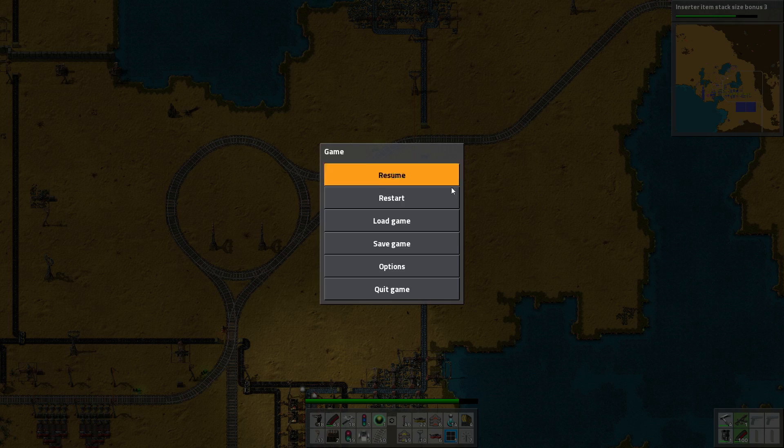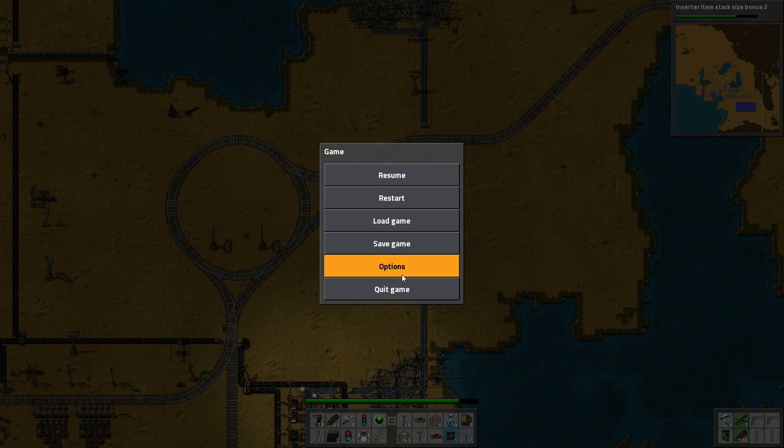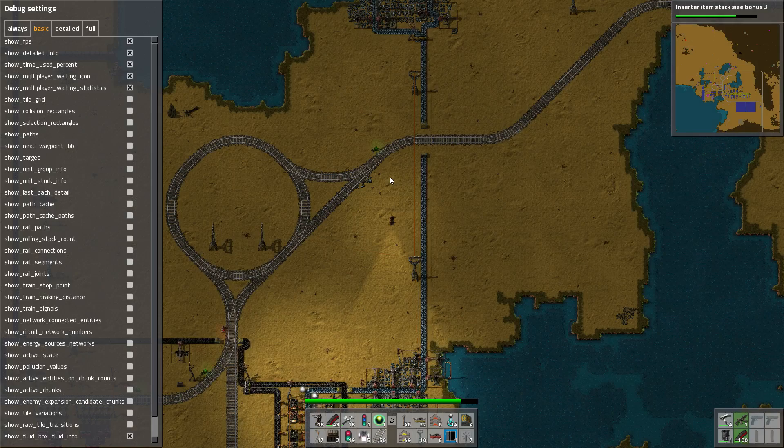Okay, so how did I turn off pollution? Honestly, I have no idea. Let me check controls — pollution. Doesn't say anything about pollution here. Nothing. There must be settings somewhere. Oh, that's debug. Basic — show pollution.